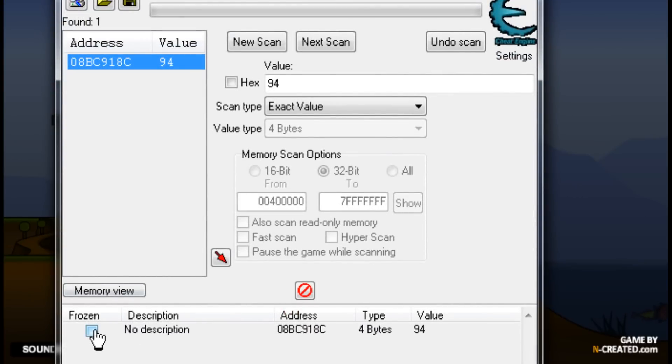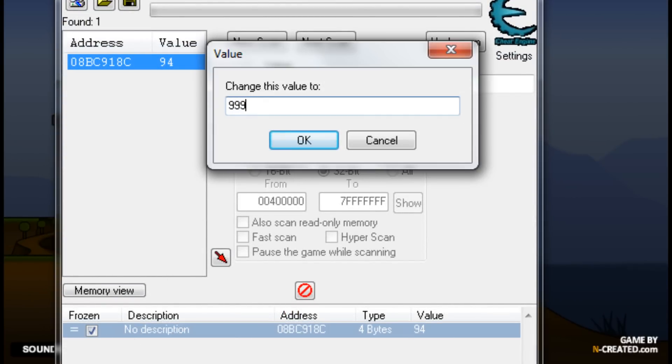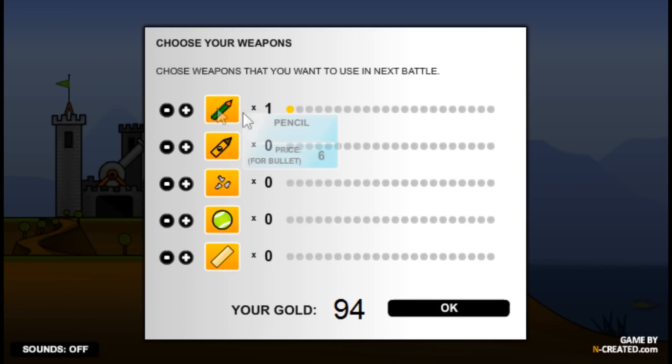It should come up down here. Click the frozen box and change the value to about 999. And then once you buy something, you'll have max gold, so you can buy all the different types of guns and ammo and crap.